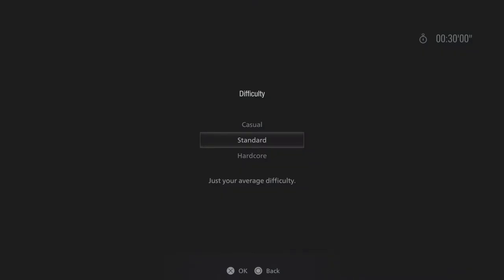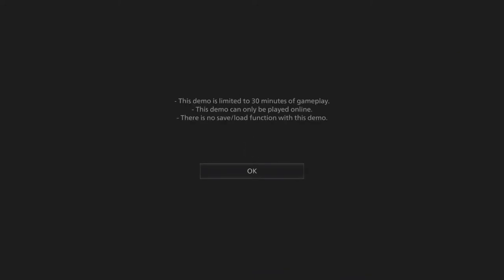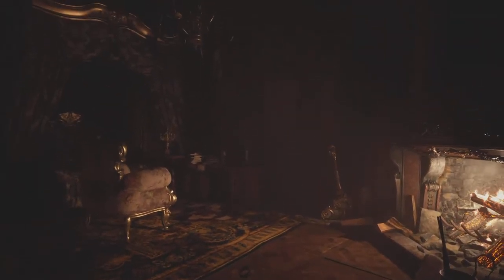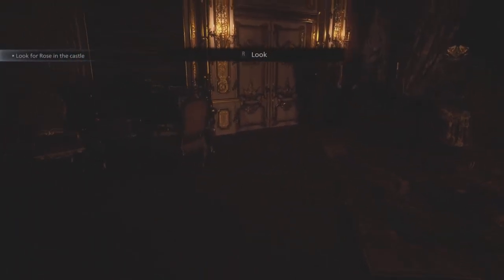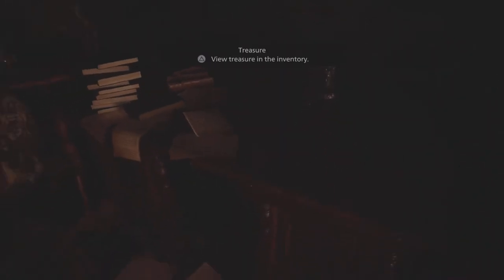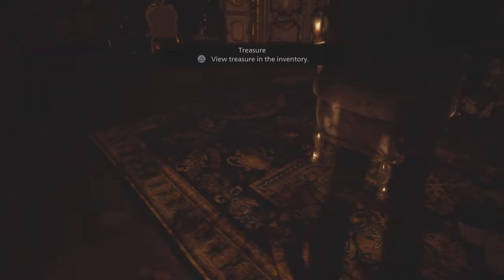We'll go standard and just see how it goes. 30 minutes like last time, no worries. Ethan's daughter might be in the castle — he entered the castle with a single ray of hope of finding her, but what he found instead was most unpleasant. I'm going to poop myself, I feel like. Alright, we're in the castle. Look for Rose, okay. What's around here? I can't really see much. Oh, that's my shadow. There's a crimson glass — we'll take that. Oh, it's a treasure, is it? Like Resident Evil 4 — we had treasures?